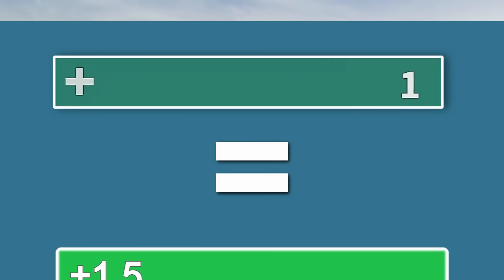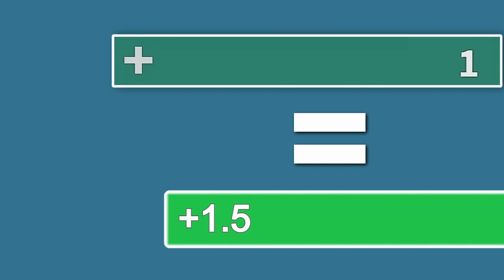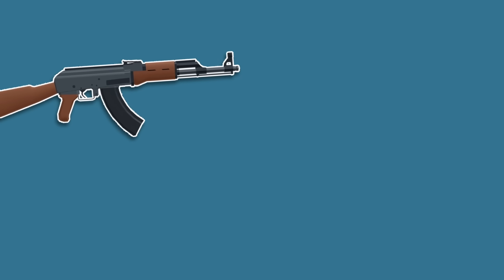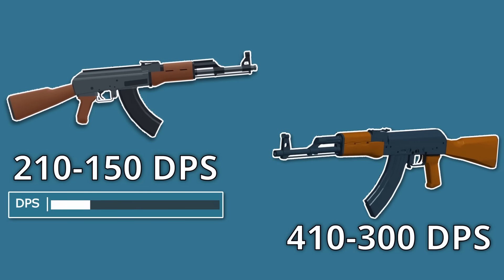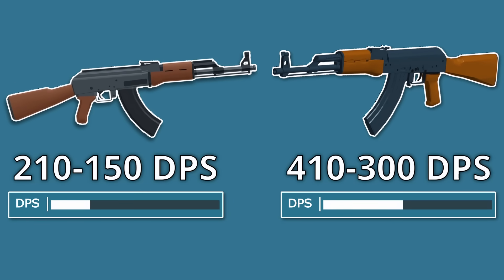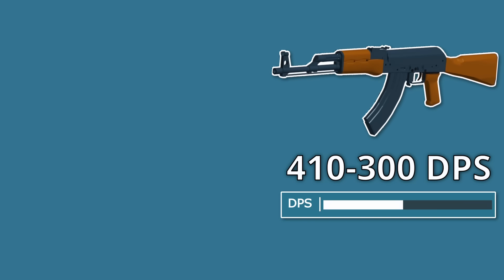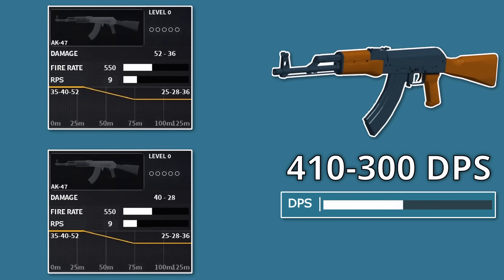Now based off the HP ratio we calculated earlier in the video, we can figure out how much of that DPS is equivalent to in Phantom Forces. The Bad Business AK's base DPS would be 210 to 150, compared to the Phantom Forces AK's base DPS of 410 to 300. So right now, the base Phantom Forces AK deals nearly twice as much damage as the base Bad Business AK, so let's quickly compare the base DPS of the Phantom Forces AK to the torso and headshot multiplied DPS of the Bad Business AK.